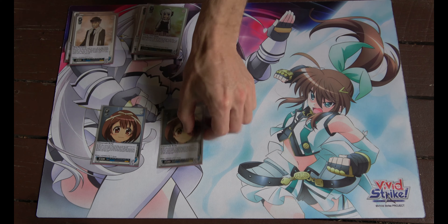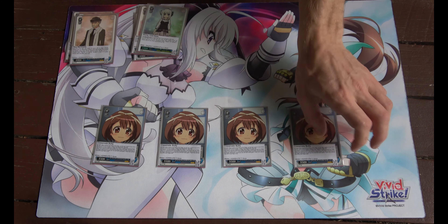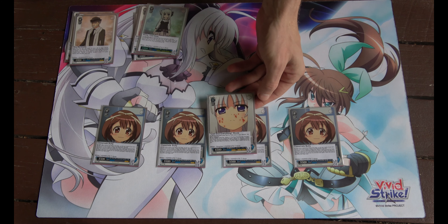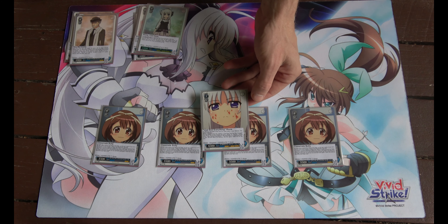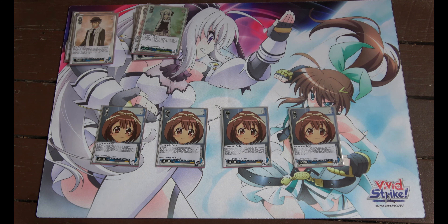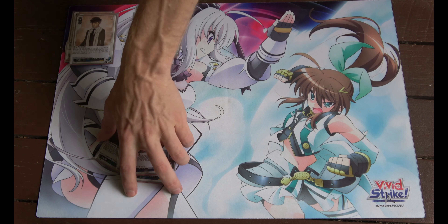Four classmate bully, it has two effects when played from hand to the stage. One is mill the top two cards of the library to your waiting room — if there's a climax you have to rest this. The other is: choose a Rene, put it in your clock, this goes to memory, then from your deck you can put this onto the field and it gains 1500 power until the end of your opponent's turn. That's the just end anything Rene.